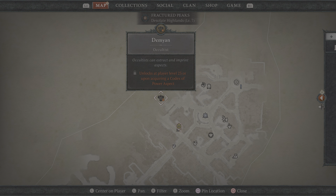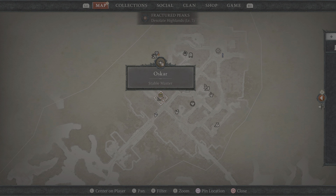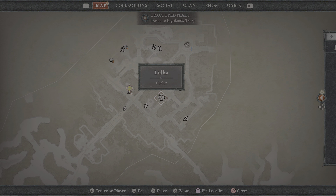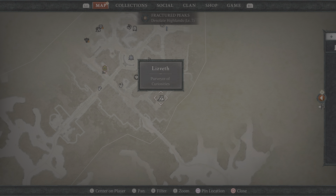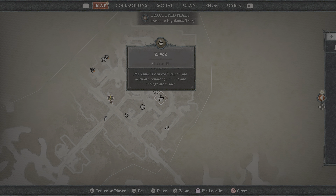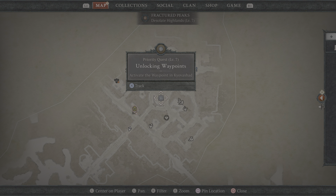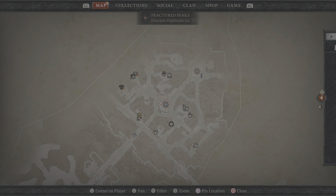Occultist - unlocked at player level 25 upon acquiring the Codex of Power. The alchemist: upgrade potions, craft elixirs and incense, refine resources. So it's like a whole town. A healer. Purveyor of Curiosities. Blacksmith - craft armor, weapons, repair equipment, salvage materials. That's the waypoint. Rings and amulets - jeweler. Stash, wardrobe, world tier statue, side quest. Unlocking a waypoint: activate a waypoint in Kyovashad, travel to a waypoint to unlock the ability to travel quickly throughout the sanctuary.